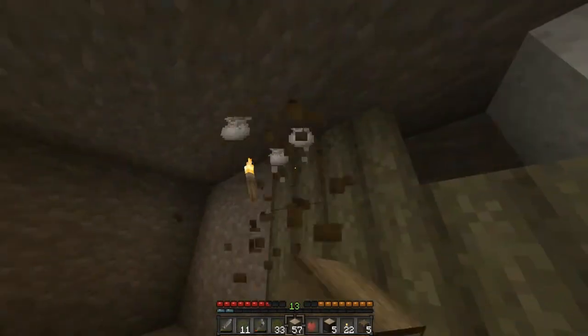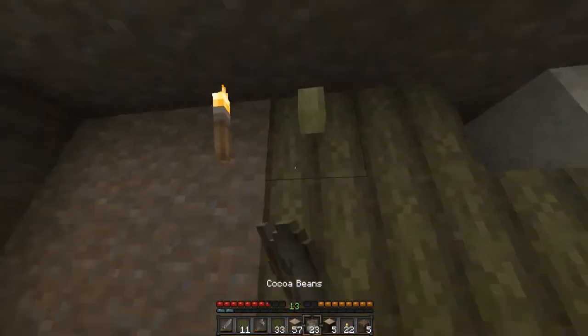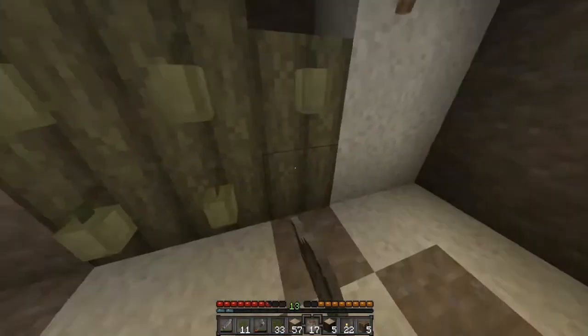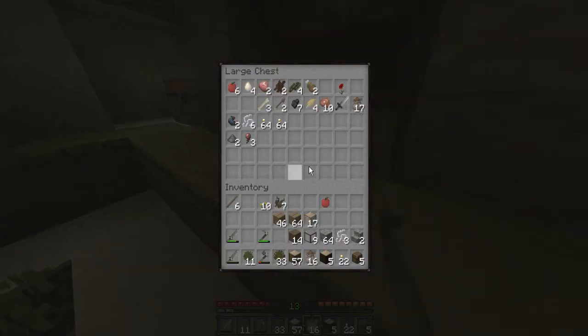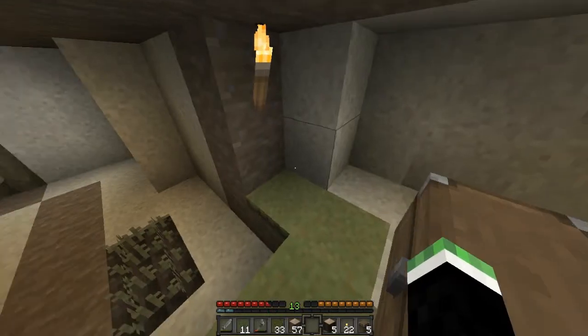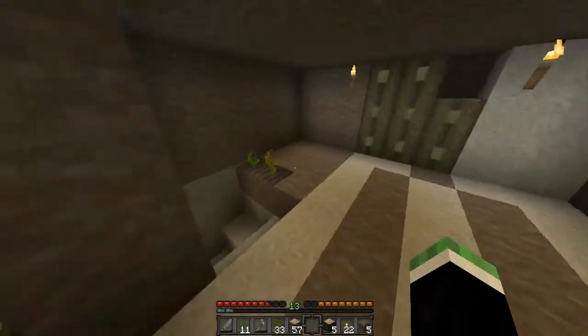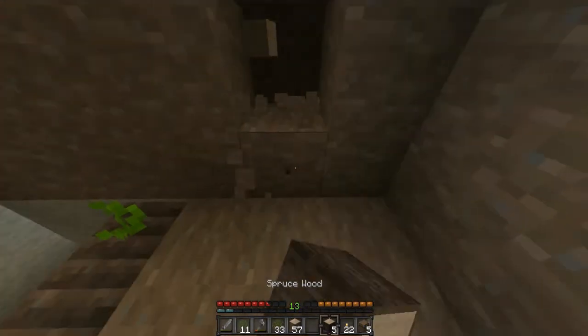I don't know how to make cookies, so that's another thing I'll have to check. I'll probably do it after this. For now I'll just be making a lot of cocoa — cocoa beans. I wanna make that — let's make a chest place.